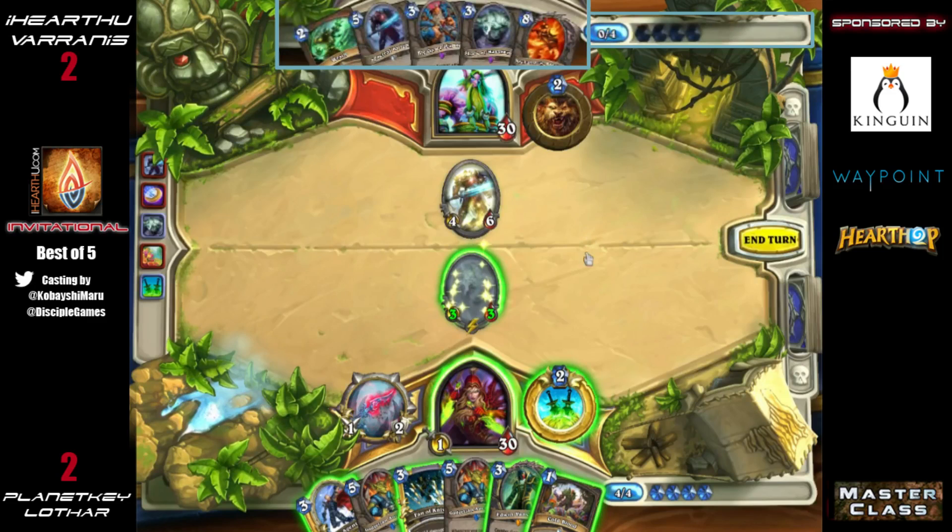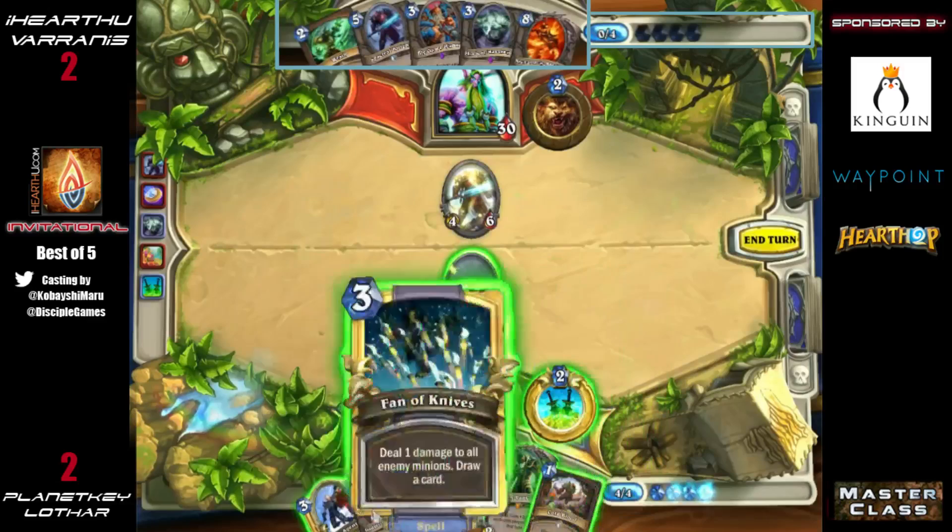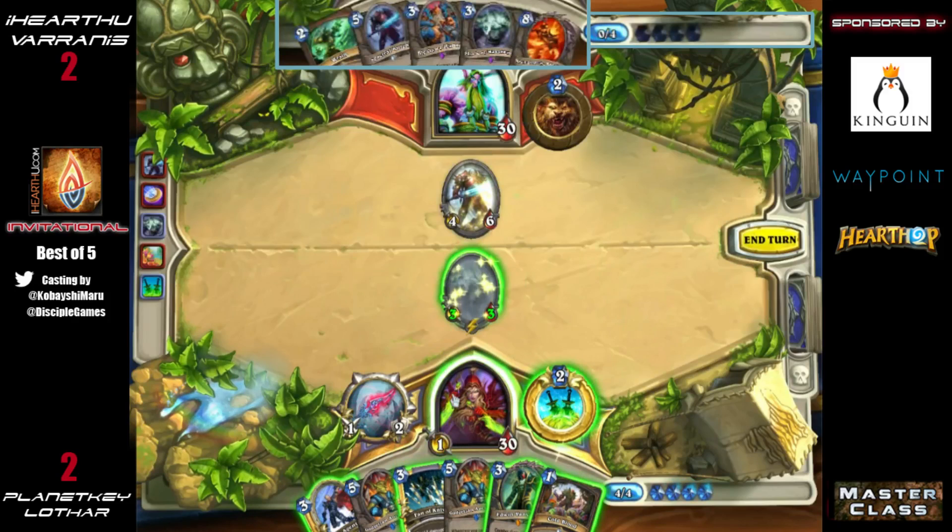You really rely on swinging through for a four-damage Cold Blood, maybe even Concealing it so you can do it again. This deck can very easily run out of damage, whereas Druid is just looking to keep minions on the board and let them do the damage — and Druid minions are a lot easier to keep out.